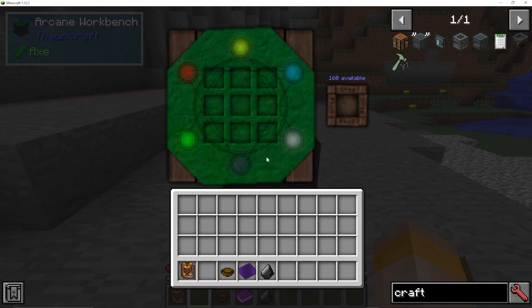If we click on the Arcane Workbench, we can see how much Vis we have available. This is basically how much energy you have available to do your crafting in the Arcane Workbench, and this will slowly recharge on its own.